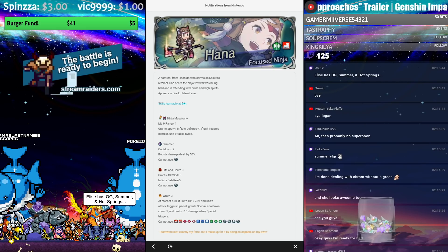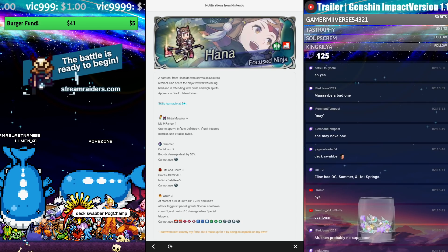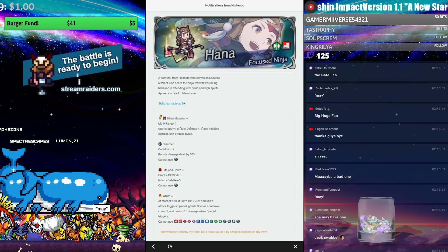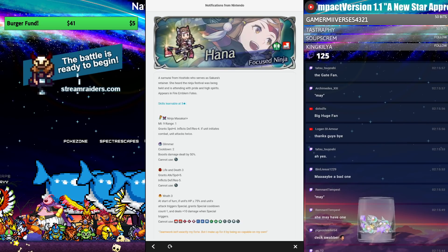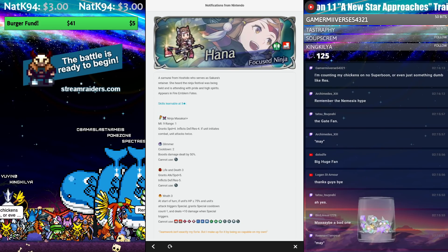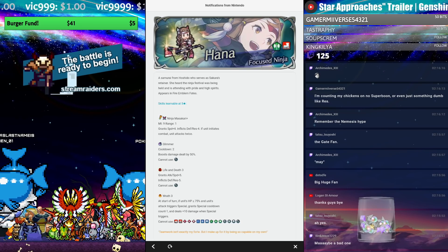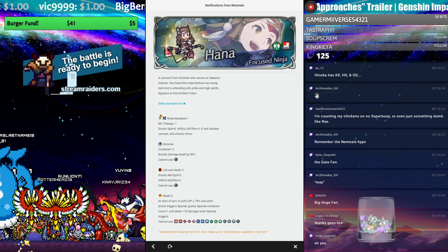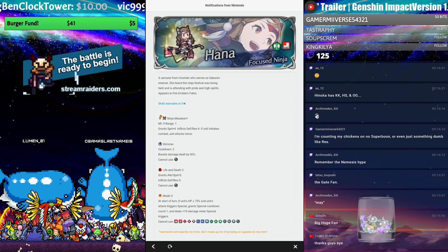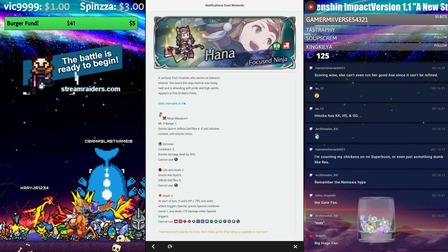It's really nice that she has Wrath 3 — we'll find out if it's four or five stars. Astrum is also on her, so I expect Wrath to be the five-star skill. If she keeps Life and Death as the five-star skill, then Wrath would be four stars, meaning more dead Hanas for the skill. This is one of the rare cases where you get a hero that's pre-built — Glimmer, Life and Death, Wrath with Ninja Masakari is a functional if self-destructive kit, taking minus nine Defense and Res.